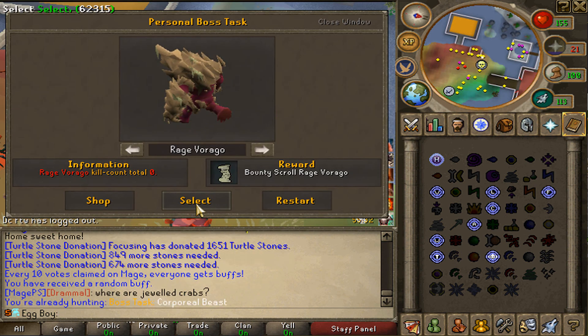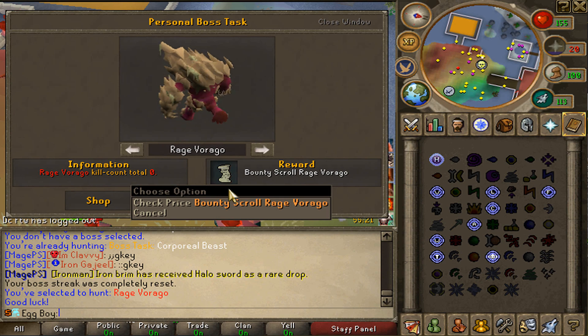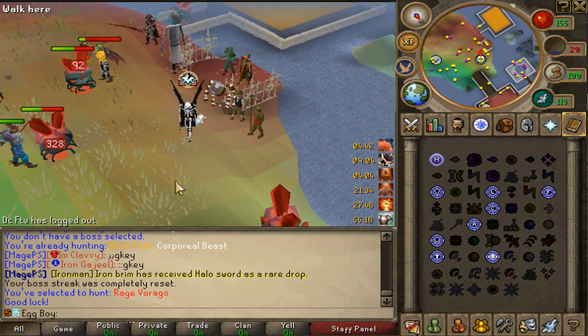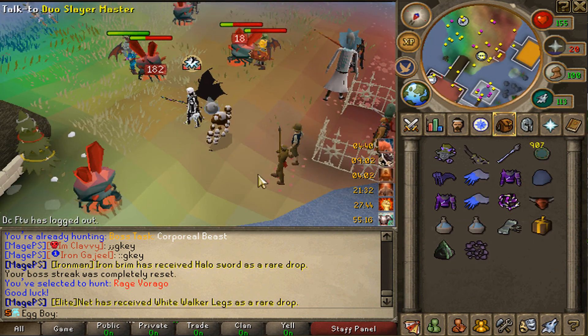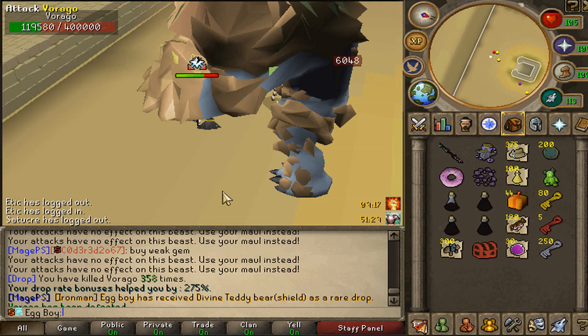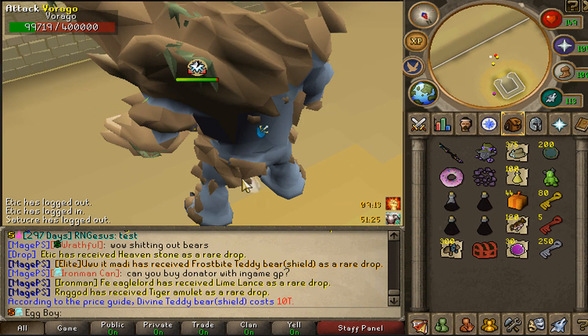I'm going to jump over to boss tasks and grab a task of the rage virago. Once I kill 500 of these I get a bounty scroll for rage virago, which is a guaranteed rare drop from his drop table. This is going to be an extremely long grind but hopefully we pop off a few teddies and maybe even a katana. Around 58 kills in we get the divine teddy bear - nice little 10 trill to the bank.